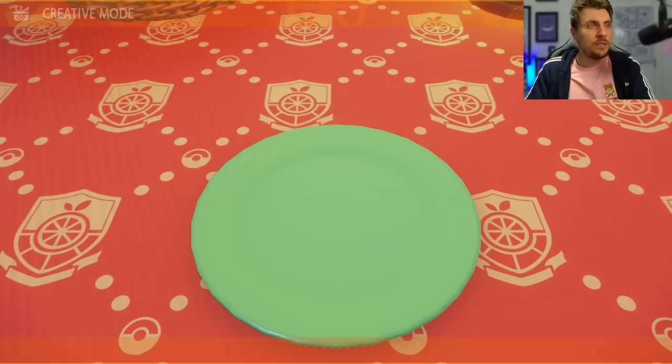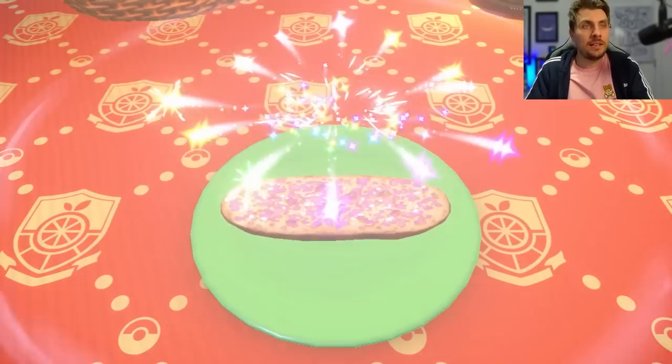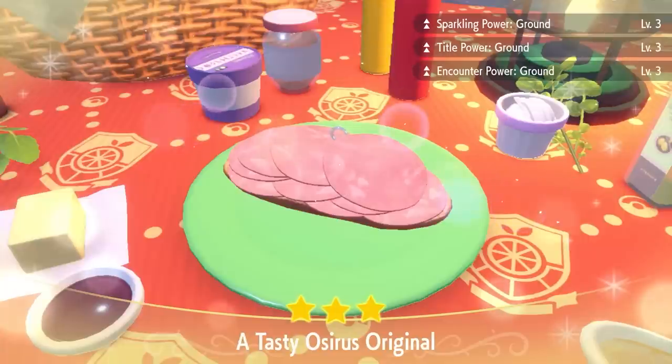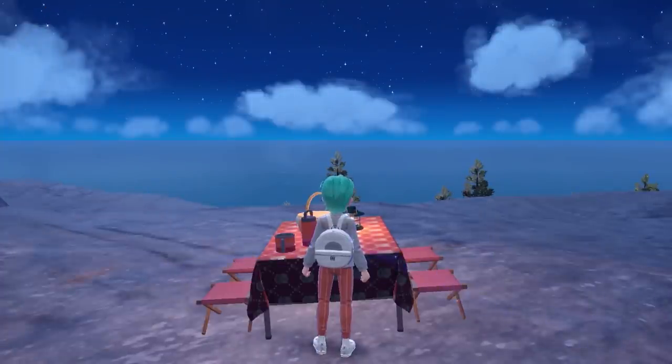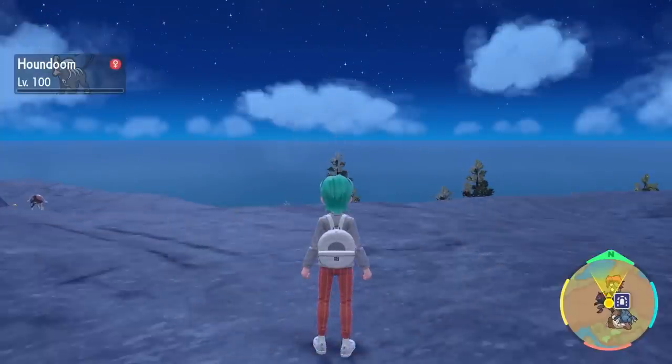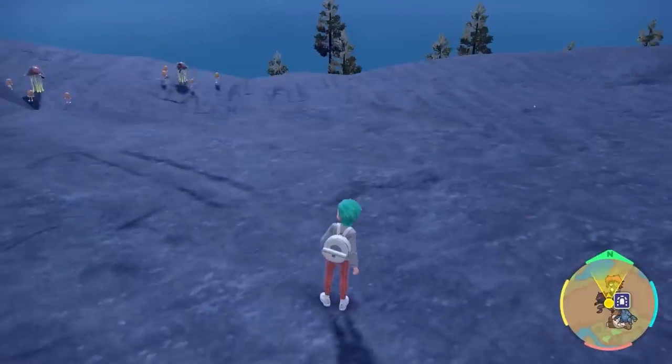For this one we can use two sweet Herba Mysticas and this should give us the exact sparkling power and encounter power that we need. As you can see we've got sparkling and encounter power level 3 for ground types, with the added bonus of the title power as well. Once you have done the sandwich, the first thing to note is that you've got 30 minutes in total to take advantage of the sandwich powers.